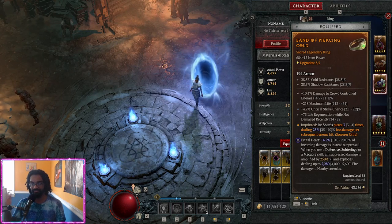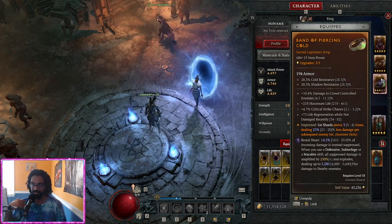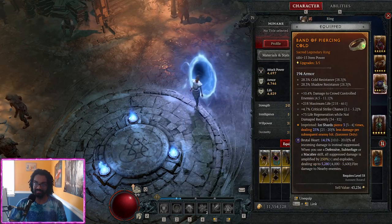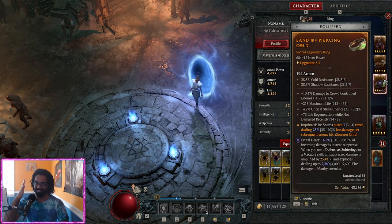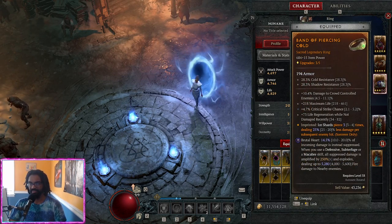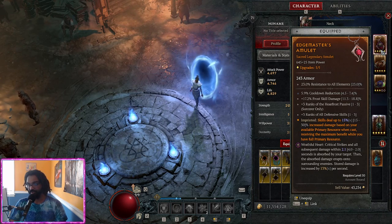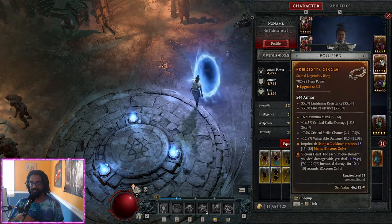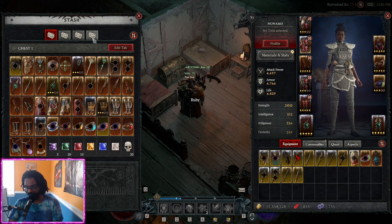I'll focus on perfecting the weapon later — it's definitely the best slot even after the nerf. Core skill damage is definitely the best percent damage option here. For the offhand, the only thing wrong with it is I don't have CDR — everything else is basically perfect. My rings: this one is a trashy ring — life, crit damage, CC — an easy ring to upgrade but I haven't found blue rings. The Heart of Retaliation ring I'm keeping: brutal heart, 10-20% incoming damage suppressed, triggers on defensive skills.